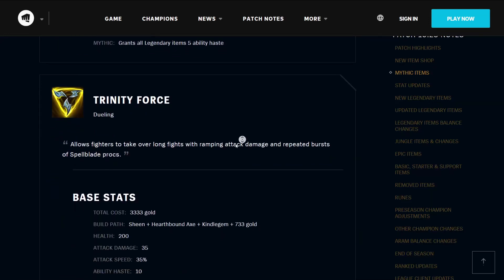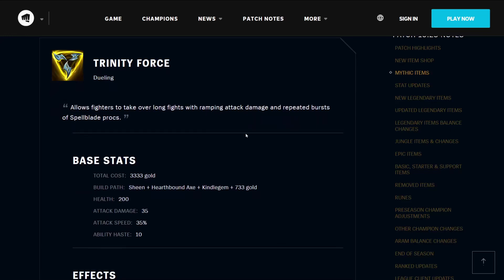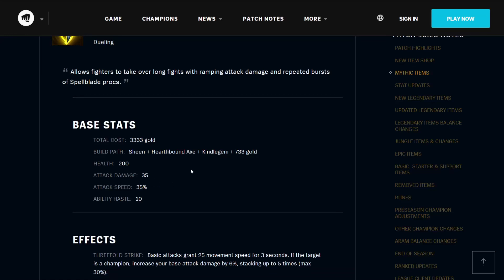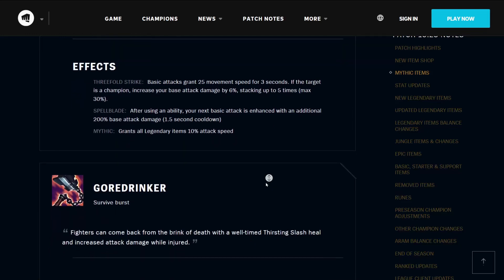Then there's an old friend, the Trinity Force — a dueling item. It allows fighters to take over long fights with ramping attack damage and repeated bursts of Spellblade procs. It costs 3333 gold, builds from the Sheen, Hearthbound Axe, Kindle Gem, and 733 gold. It has 200 health, 35 attack damage, 35% attack speed, and 10 ability haste. Three-fold Strike means basic attacks grant you 25 movement speed for up to 3 seconds; if the target is a champion, increase your base attack damage by 6%, stacking up to 5 times for a maximum of 30% extra base attack damage. It also has Spellblade — after using an ability, your next basic attack is enhanced with an additional 200% basic attack damage on a 1.5-second cooldown. It grants all Legendary Items 10% extra attack speed.